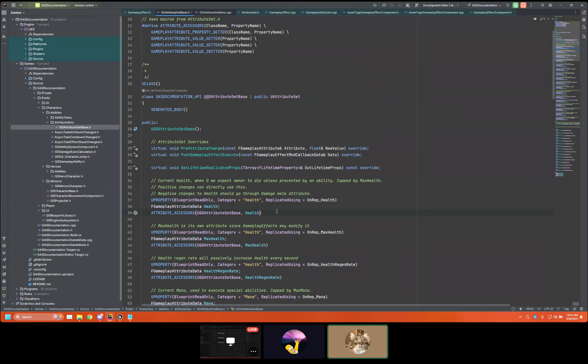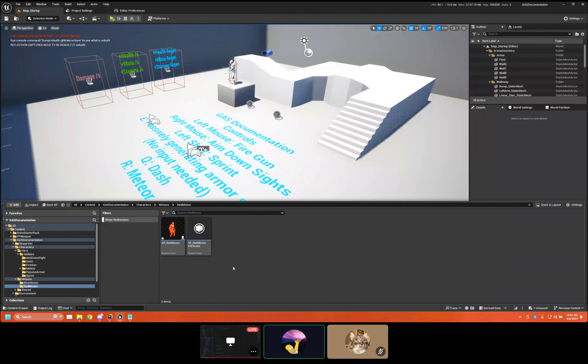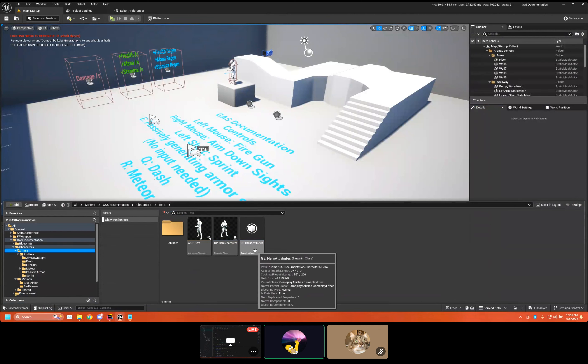Epic made it nice and easy to use — they just give you a giant list to pick from. So we're going to go to the hero. You can see these GEs — Gameplay Effects — and you can use one to add, override, subtract, multiply, divide, whatever for attributes. Usually what you'll have is a GE just for initializing all default values, like a data table of default values on start, and then everything else compounds up over time.